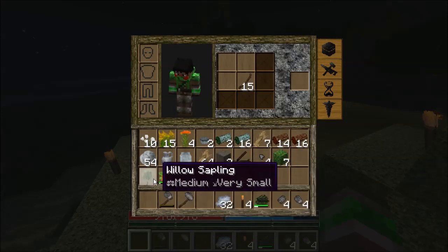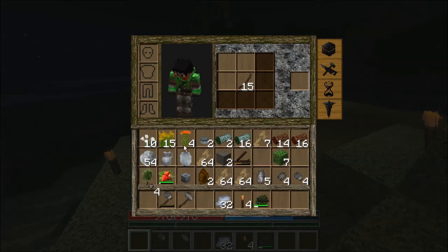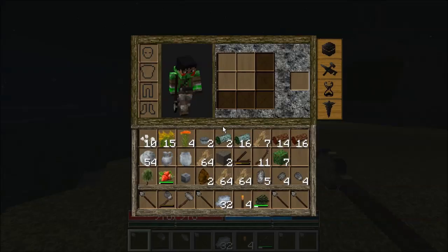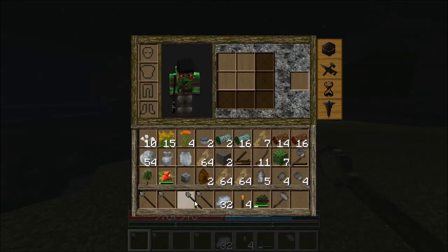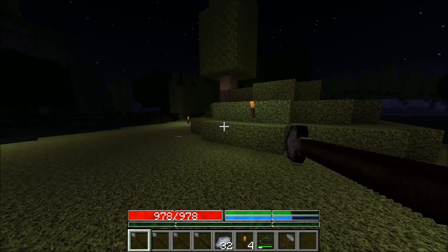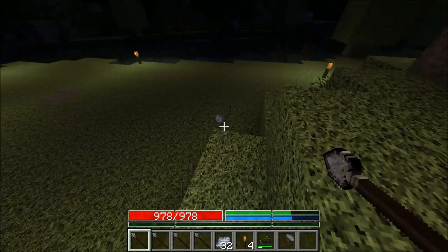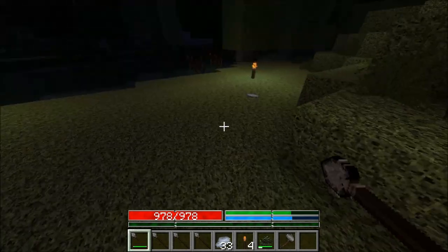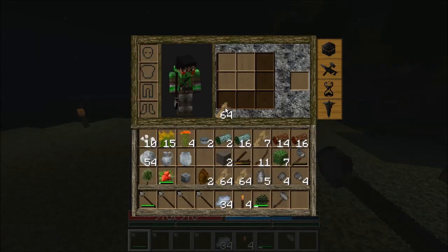Stick. Those are the axe heads, shovel heads, javelin heads. So they do take up individual slots — that's a little unfortunate. I believe they can be thrown. Yep, and they are reusable, which is good. Alright, let's see about doing some thatching here. Just a simple little shelter.